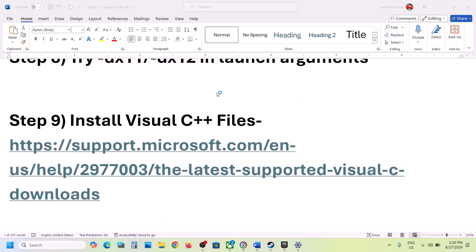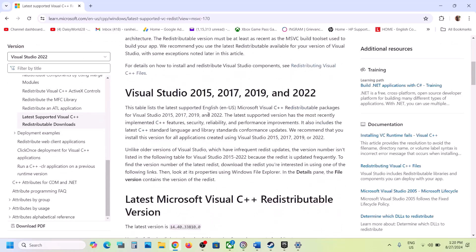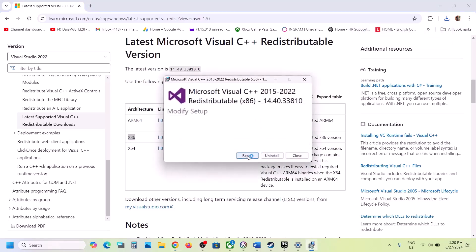The next step is to install the Visual C++ redistributable. Copy the link provided in the video description, open it in a browser — it will take you to the Microsoft website. You will see Visual Studio 2015–2022 redistributable. Download the x86 file and run the EXE. If you see a Repair option click Repair; if you see Install click Install.